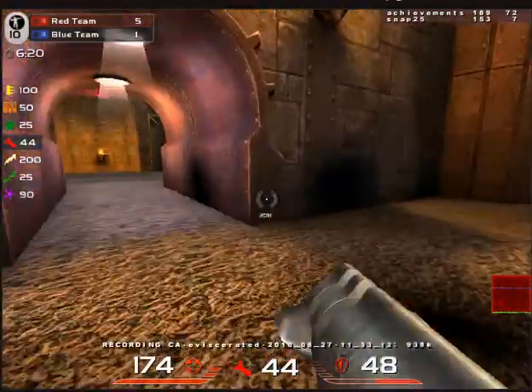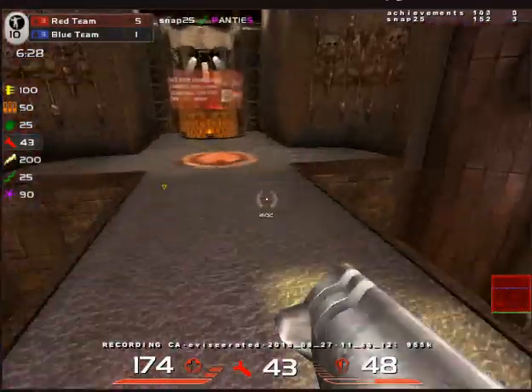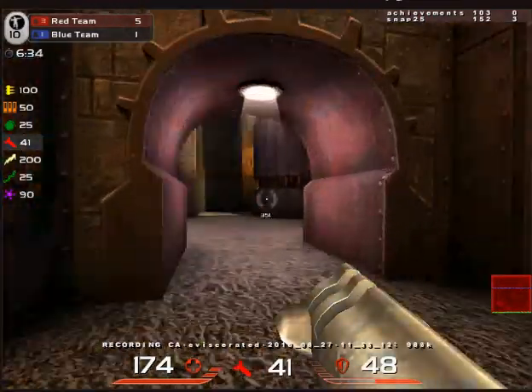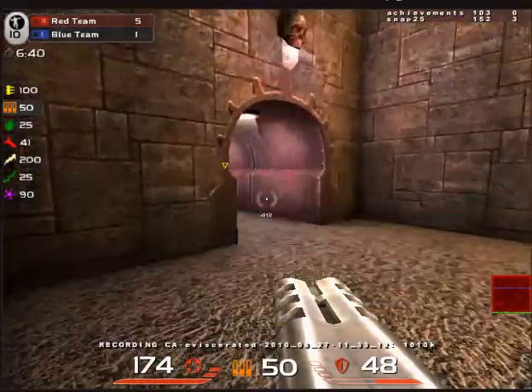Oh, that guy's low — let me just go finish him. Oh, he disappeared. Here's the second half of this — there are three main areas: this one, the middle right here, and the other side of it. So this is kind of what I was aiming to do — just eviscerate these guys on Eviscerated.